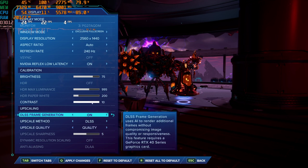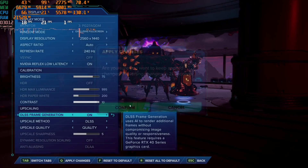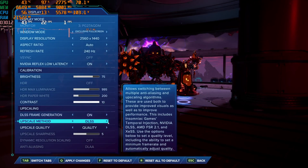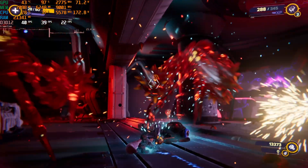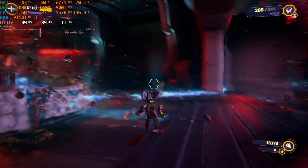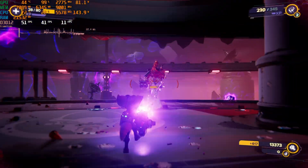Aside from lowering settings, if you turn on DLSS3 on quality you do get a more playable experience. The 4060 Ti is still going to be a bit limited by that 8 gigabytes of VRAM, so you may go up to 40 or maybe 50 FPS depending on the scene, but it's certainly more playable and smooth.